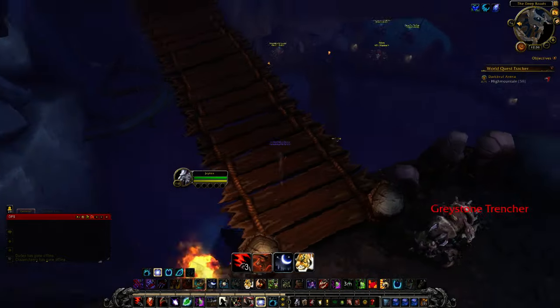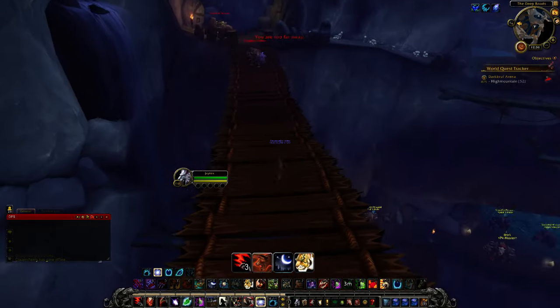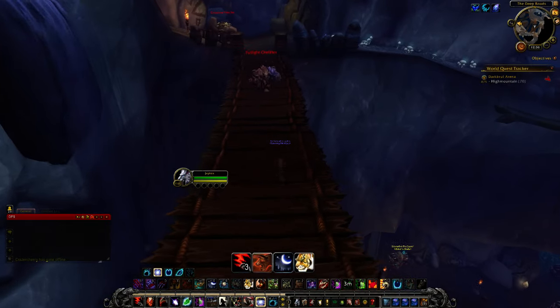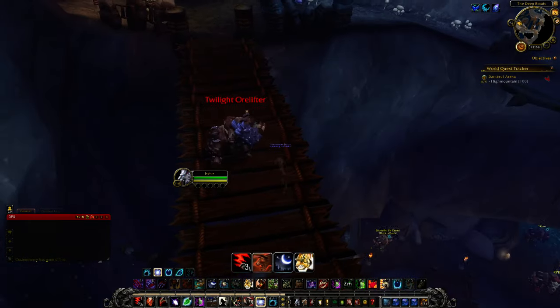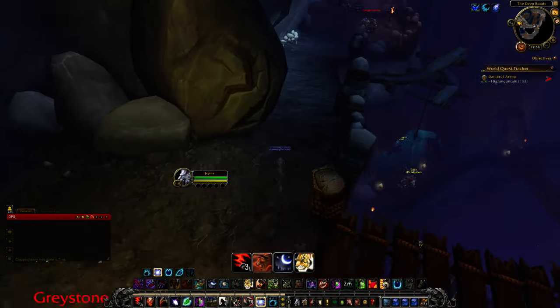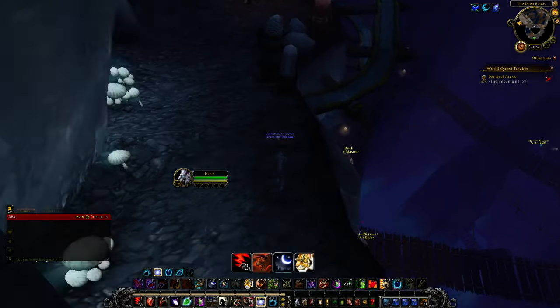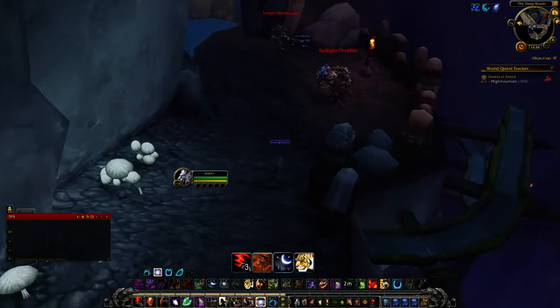The fastest way to actually get down here — this is where you need to get to — and there are these stones that you click on that will help you to do a slow fall. If you're a mage, or if you are a druid with travel form, or any class that has a slow falling form, it's pretty easy to get down here. But if not, you just kind of come over here and do your own thing.